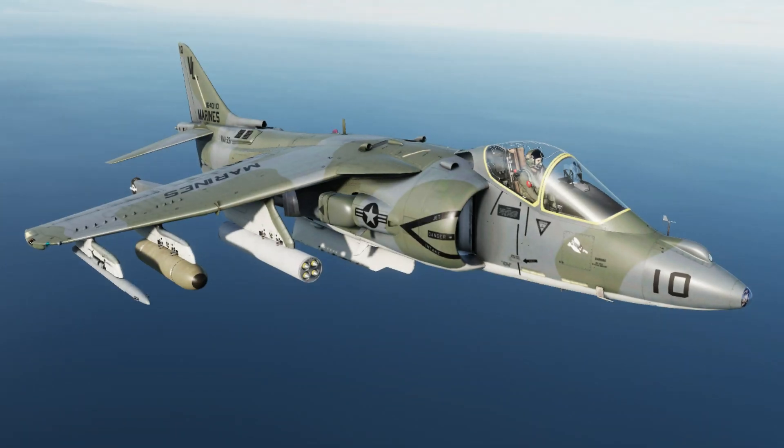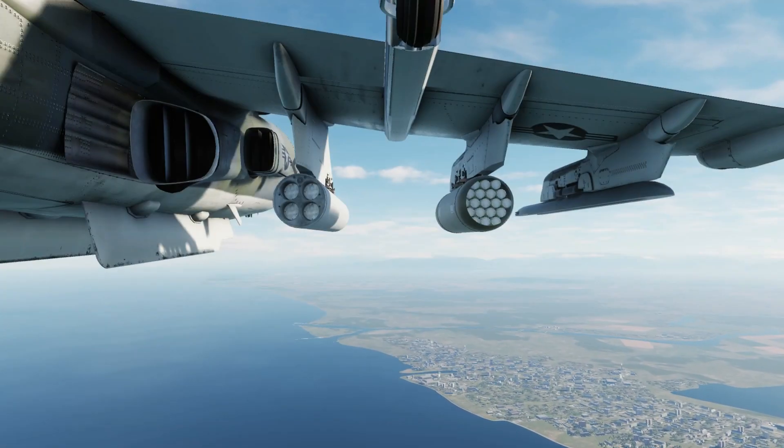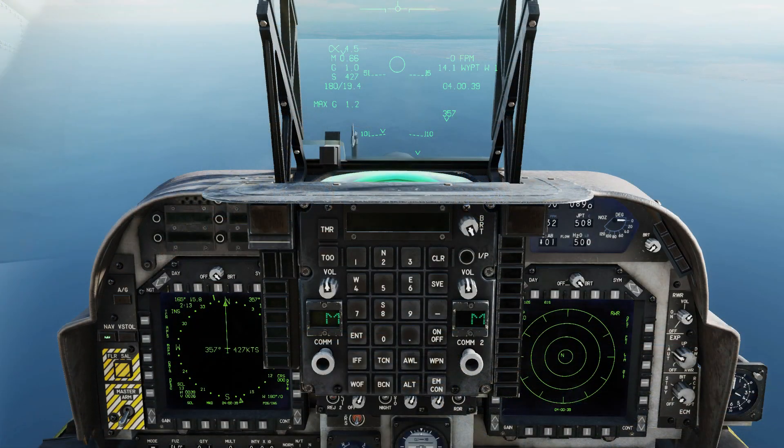Hello, you're watching GotSpaceGame and it's time for DCS in 3 or less. Today we're in the Harrier, showing how to fire unguided rockets. We're carrying the Zuni and Hydra rockets today, although the method of employment is the same for both. As always, useful control bindings will be on screen at the end of the video. Let's begin.